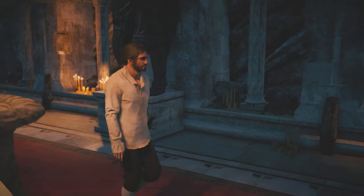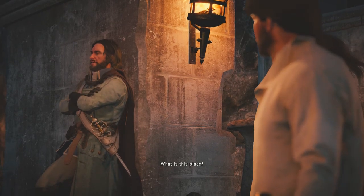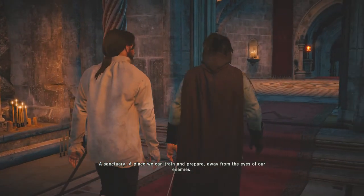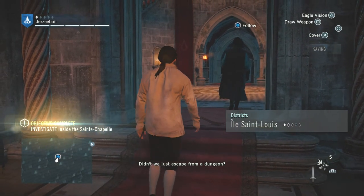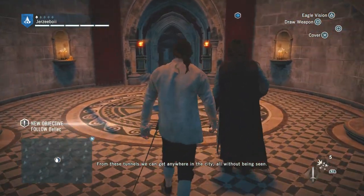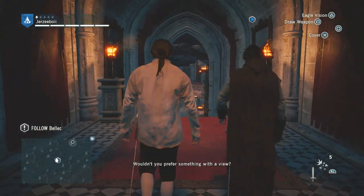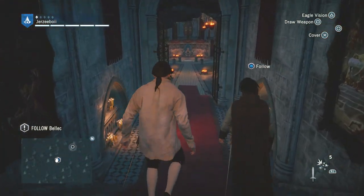I guess because my dad was an assassin, that's in the blood. 'Took you long enough, piss pot.' What is this place? 'The sanctuary.' A place we can trade and prepare, away from the eyes of our enemies. Didn't we just escape from a dungeon? 'It's not a dungeon - it's a nerve center. From these tunnels we can get anywhere in the city without being seen. We have eyes everywhere.' Really? Seems visibility would be a problem.